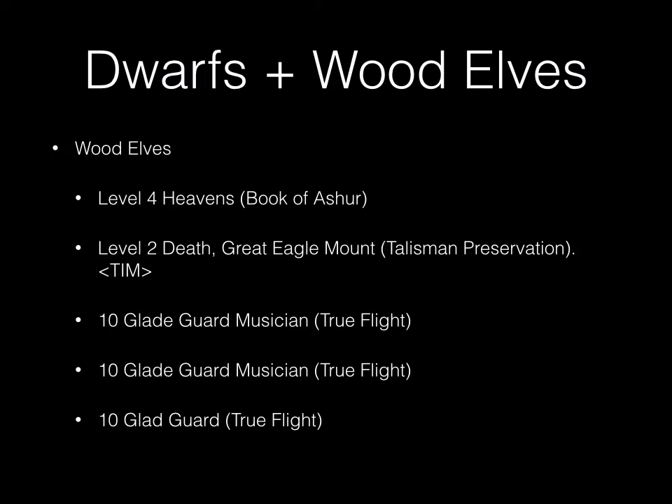The Dwarves plus Wood Elves: the Wood Elves have a level four of Heavens carrying the Book of Asher, a level two of Death on a Great Eagle with Talisman of Preservation — who will be referred to as Tim, as my wife likes to do. Ten Gladeguard with Musicians and Truthlight, another ten Gladeguard with Musicians and Truthlight, and ten Gladeguard with Truthlight but no musician.